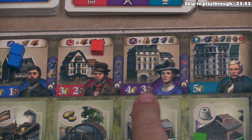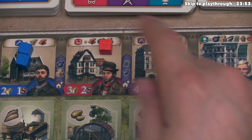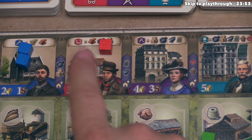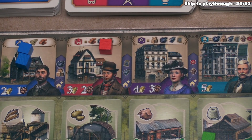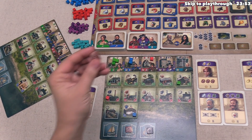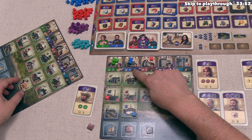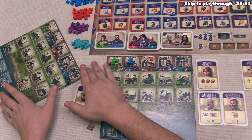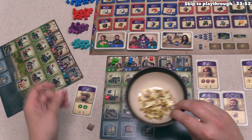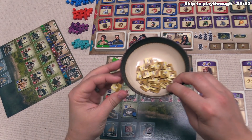So spending one trade token lets us trade for this blue bread factory. Whenever you trade with an opponent, they immediately gain one gold from the supply — not from you — regardless of what type of factory you traded for. So we trade for the bread, they get one gold, and they can't say no, but they're not too unhappy about it either.